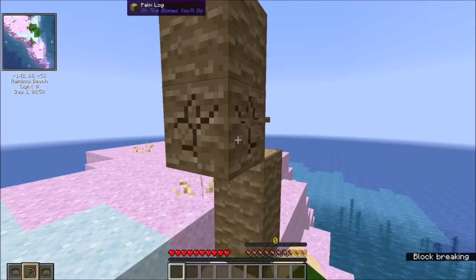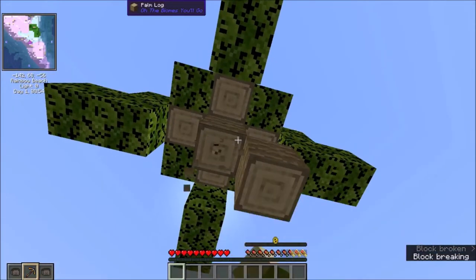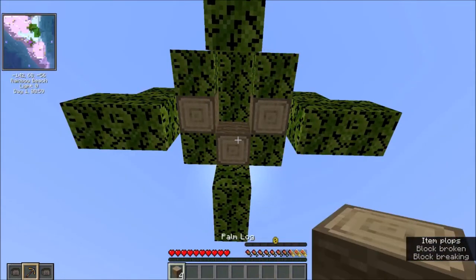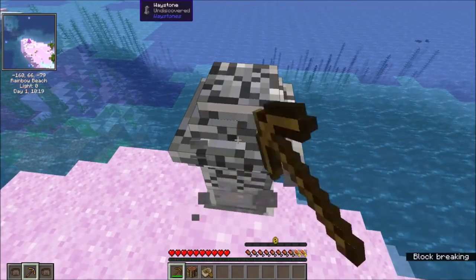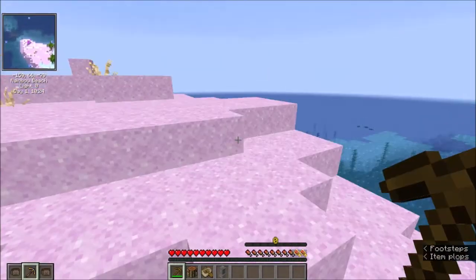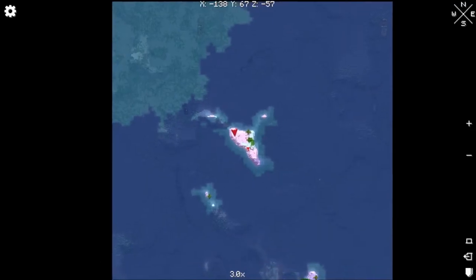All I have to do is press Control, break this tree, and bam! We have most of the tree taken off. I should have done more levels into Vein Miner, but this is enough just to get started. I'm going to quickly take this waypoint with me because they're good to have for later, and I think later on you can actually teleport with them. I'll probably get into my boat and go north.